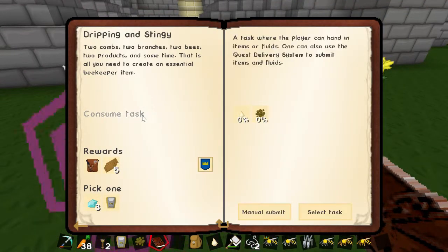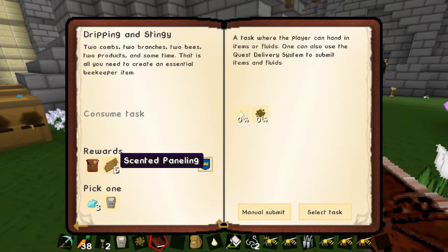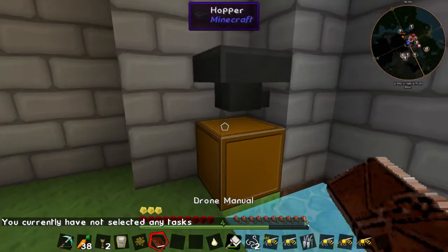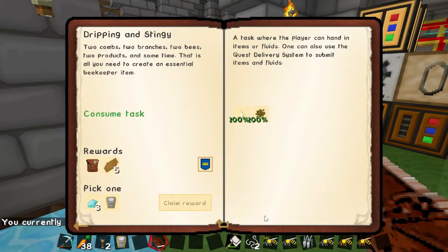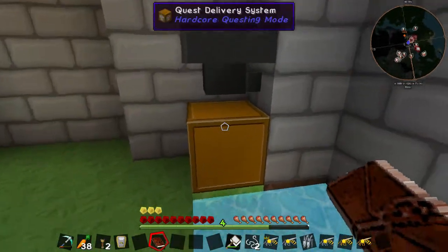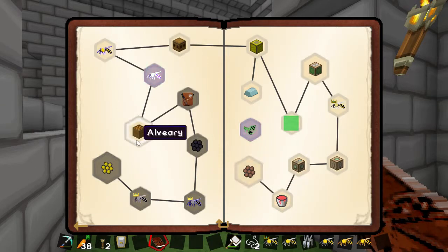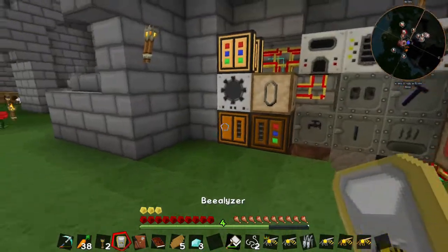We may need to actually get a quest delivery system for that. We'll shove that in there, now put a hopper there and connect this. We currently don't have any tasks selected - manual submit. I can't manually submit, but that's useful in case we need to deliver fluids or whatever. What do we get from here? Beelizer, which we made, and three diamonds. I'm taking the three diamonds. I had to re-cheat in my Beelizer by the way.